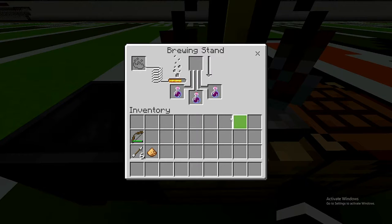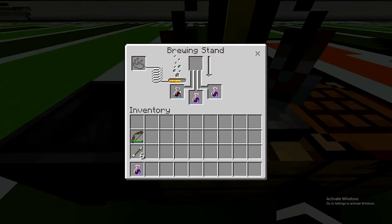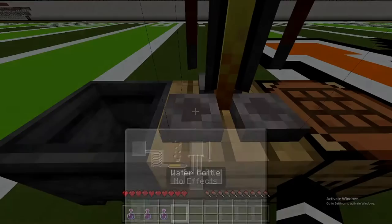Once the fermented spider eye is done, you have a potion of harming instant damage. But this is only level one, and you want it to be more powerful, so put in glowstone dust which will increase the power and make it instant damage II. Once all of that's done you will have potion of harming instant damage II, which is the potion you want for the duplication glitch.